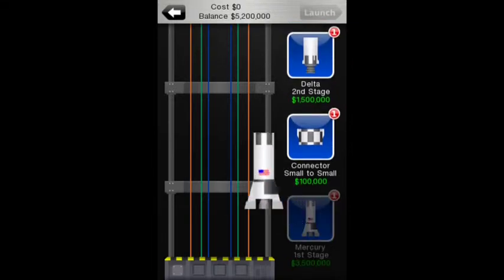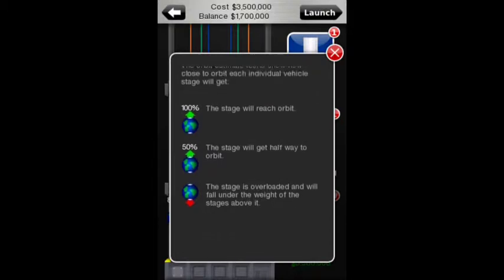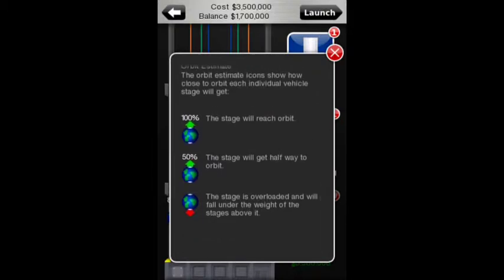Orbit estimate — this icon shows how close to orbit each individual stage will get. 100%: the stage will reach orbit. 50%: the stage will get halfway to orbit. Earth with a little red arrow means the stage is overloaded and will fall under the weight of the stages above it — which is bad.